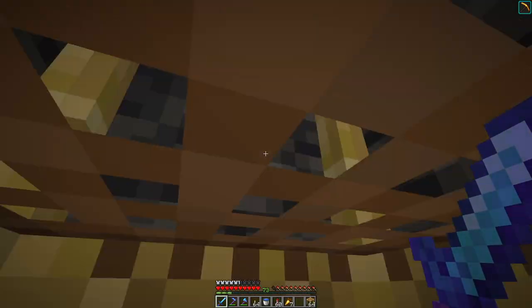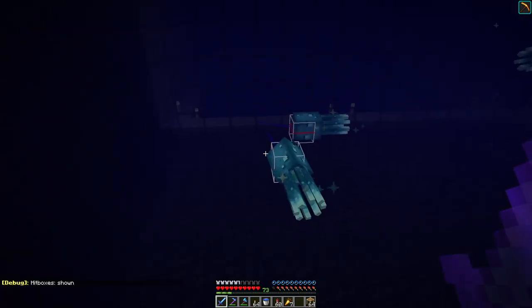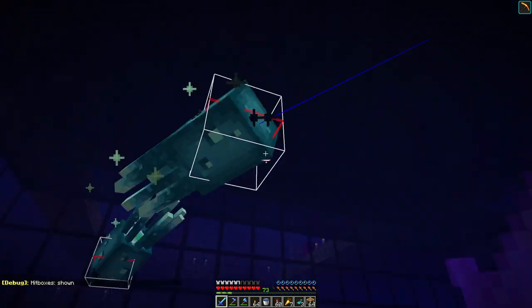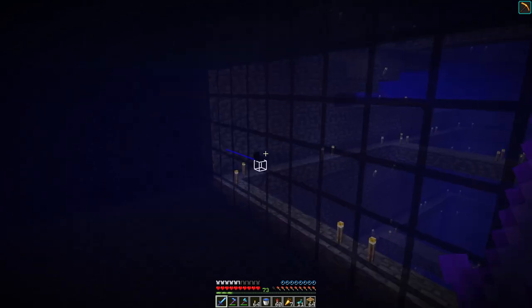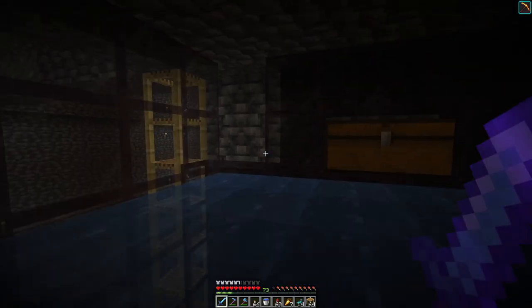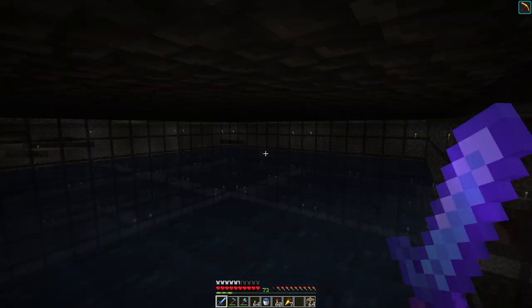Hello Turtles. Hello Glow Squid. Let me turn on your hitboxes so I can see where your head is. So I can do this — pow, pow, pow. Look at that. Oh, there's another one over there. So that is kind of what the Glow Squid Farm does. 14 more Glow Squid. I got a bunch of glowing sacks — very helpful, very handy.